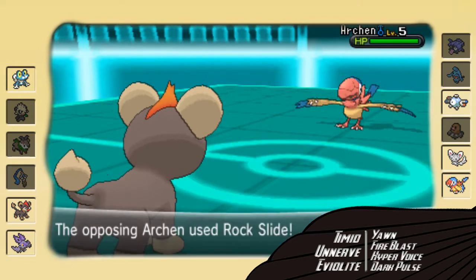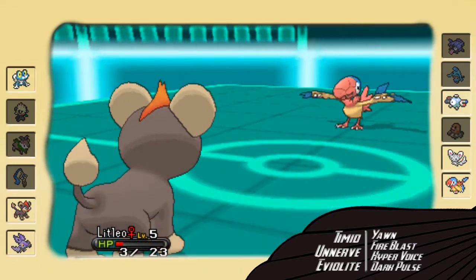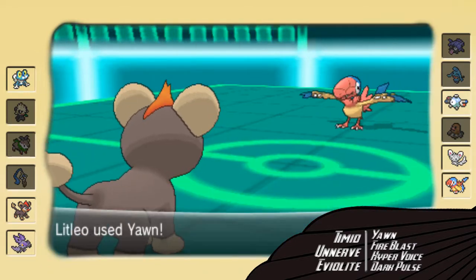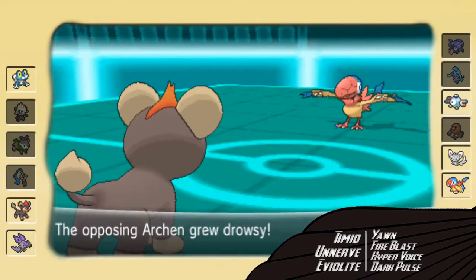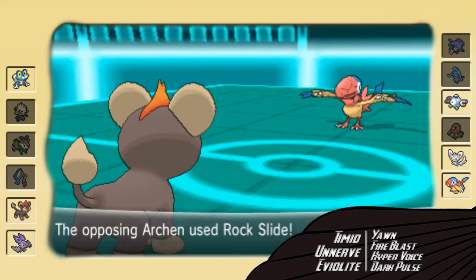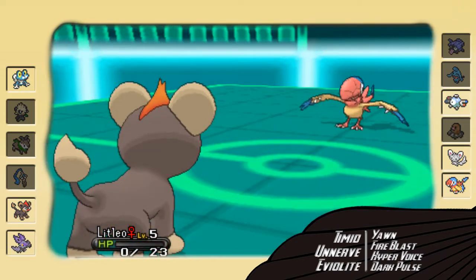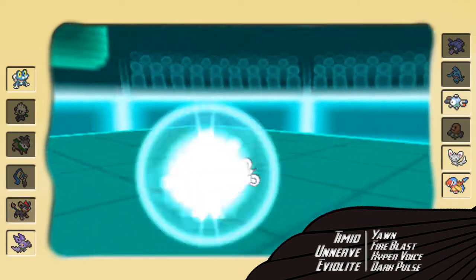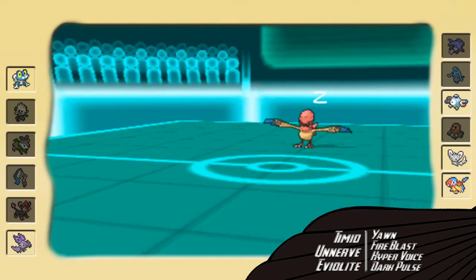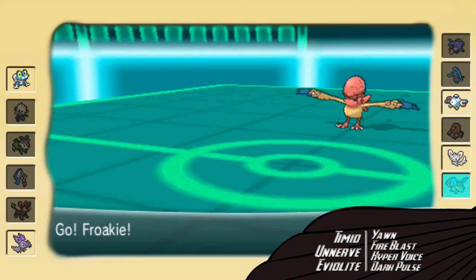In comes Archen. I know I can take a Rock Slide — I'm praying it wasn't Stone Edge, and thank God it wasn't. I can take the Rock Slide and go for Yawn. He can either stay in and go to sleep, or I can try and knock out something else. He goes for Rock Slide. Thank God he did not switch out, because if he switched out this game would've been lost. For me to win, I needed this thing to be asleep — it absolutely 100% had to be asleep.